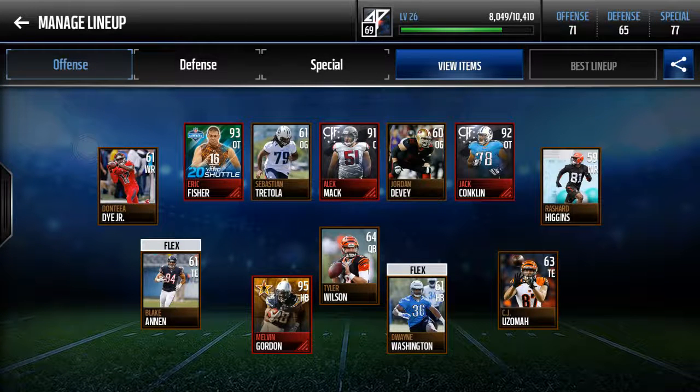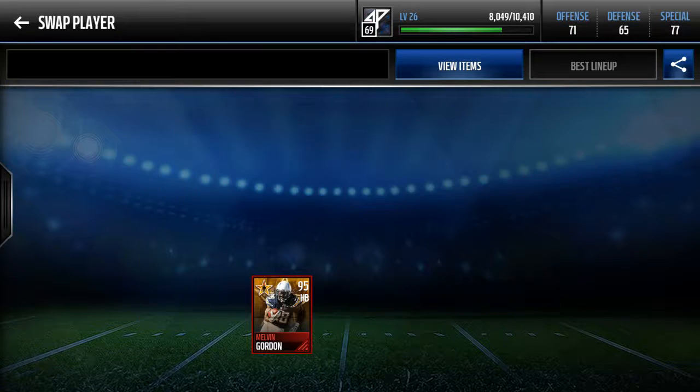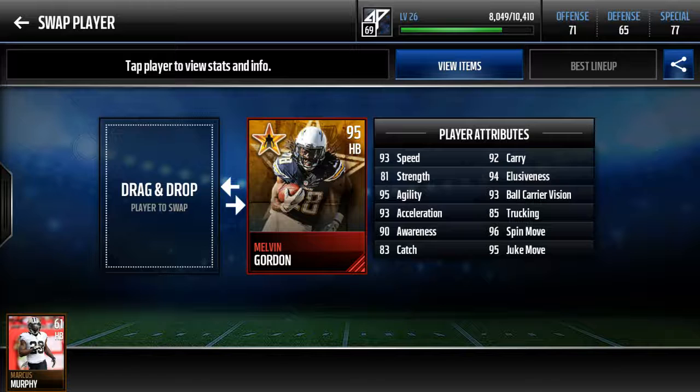So basically the story was, I had a 91 overall team that was very good, and basically long story short I couldn't really play with it anymore, so I started working on a new account. I got to about 87, 88 overall on this account and decided to sell all of it — because why not — and I got this 95 Melvin Gordon.